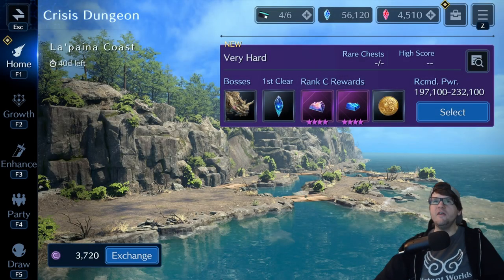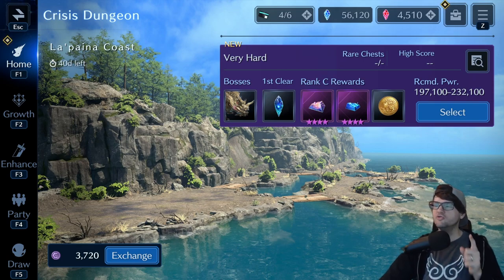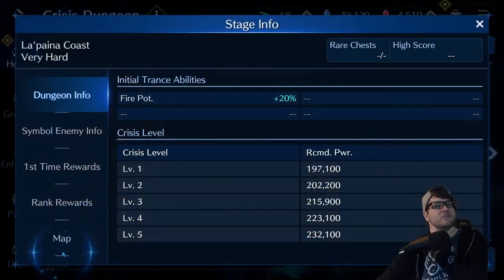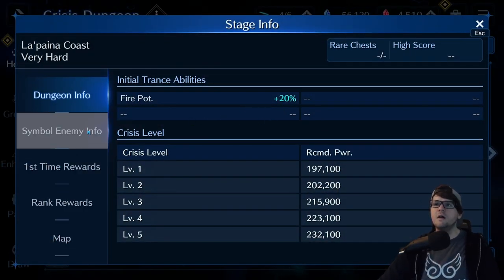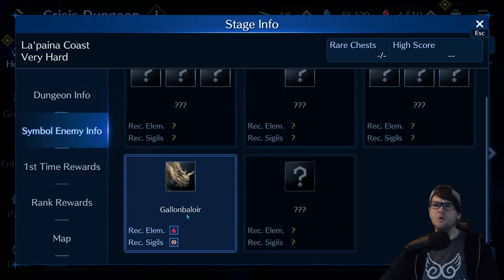We're going to take on the very hard Lapina Coast dungeon that was just dropped today. We're going to need to bring fire because of fire potency, and we also have Gal and Balor, so there's probably going to be a good chunk of enemies weak to fire.